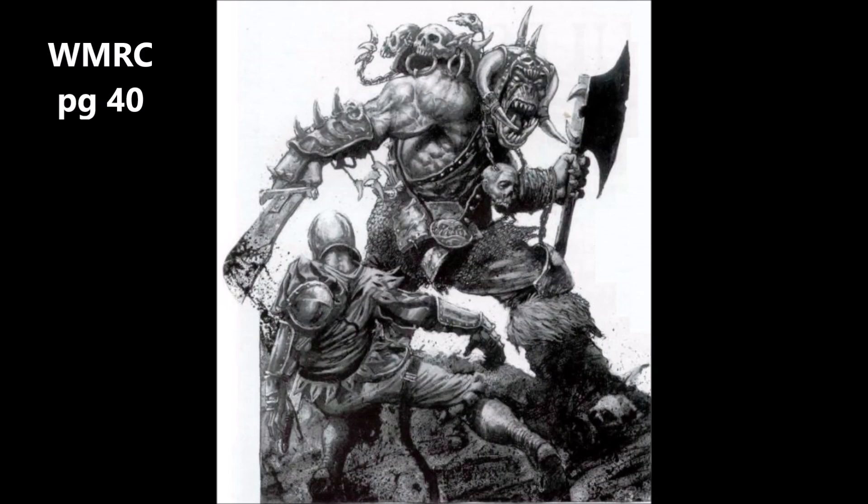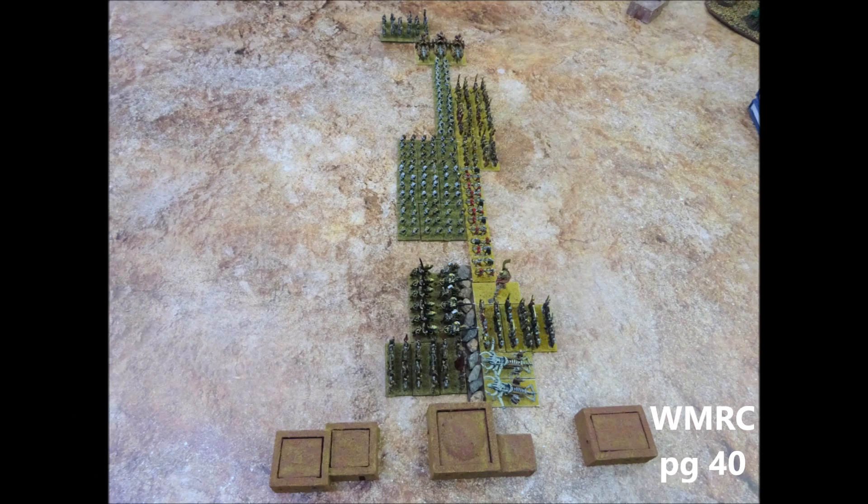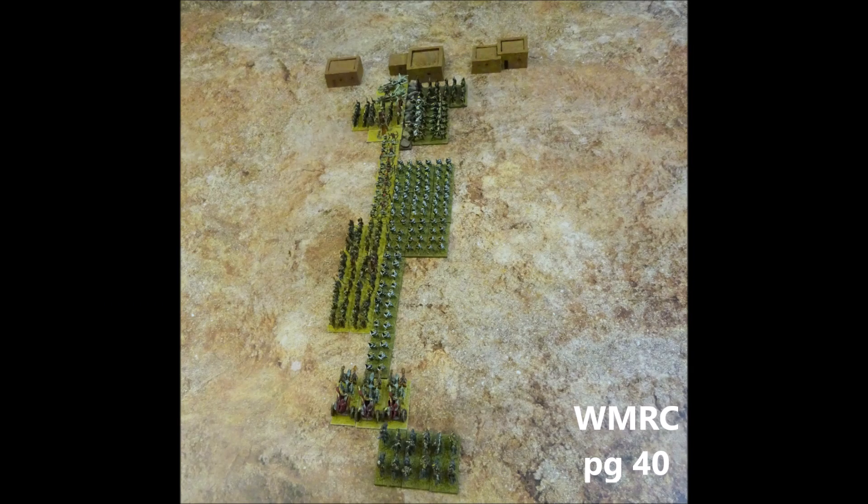In the combat phase, both players will get to roll dice for their own units in that combat. The player whose turn it is gets to make their attacks first. Every stand of a unit that is touching an enemy stand can fight. It doesn't matter if the stands that are touching each other are touching face to face, edge to edge, side to side, or corner to corner.